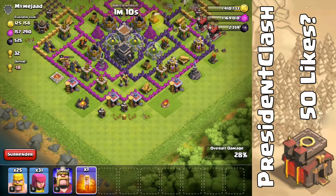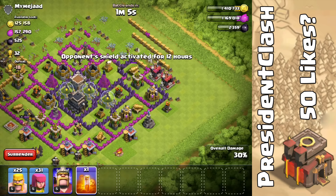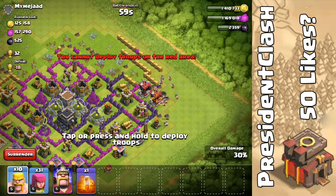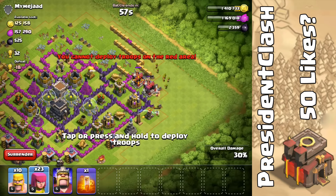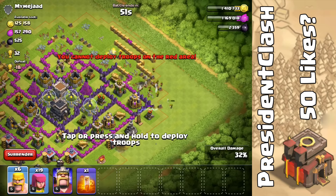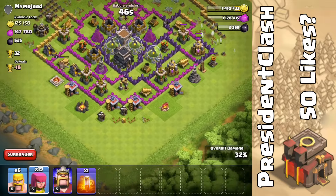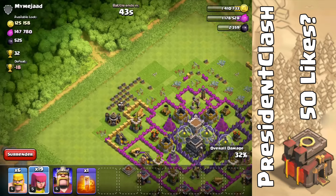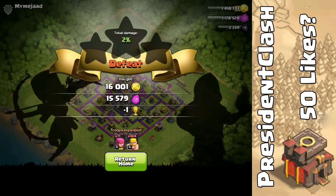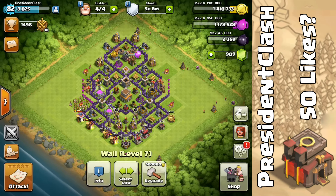Let's see what's left — we've only done 28% damage, so we're going to lose 18 trophies. We're going to see if we can get this elixir collector, which seems to be pretty much full, and maybe distract this wizard tower. I've been thinking like I'm playing Clash Royale since I haven't played this game in such a long time. We're going to end the battle right here — we're currently sitting at 1.4 million gold.